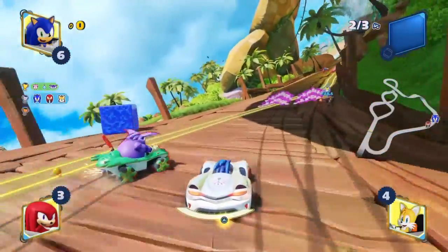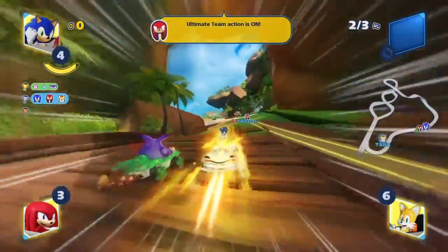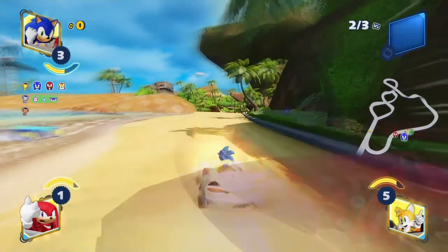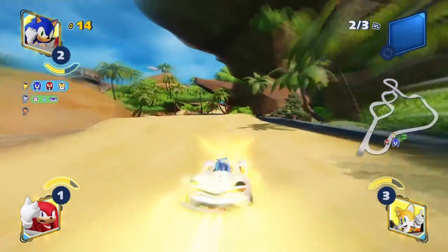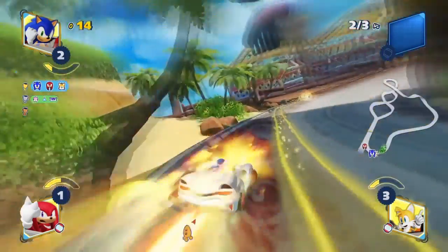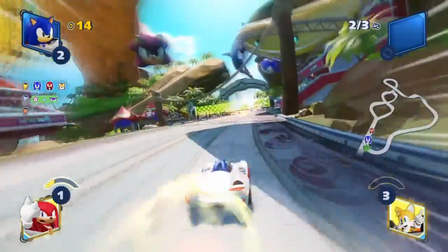As for the second shortcut, you need to go left and avoid the crabs. Please avoid the crabs — unless you have a team ultimate, then you don't really need to. You flip at the end for a speed boost. Once you land, you get the speed boost only if you don't run into anything.